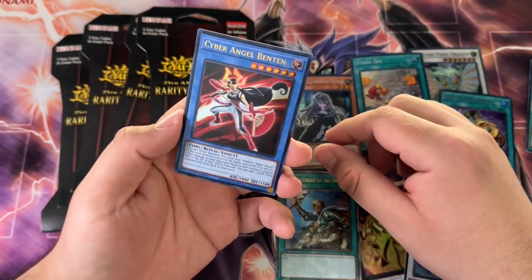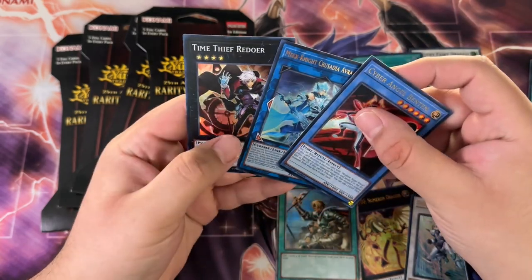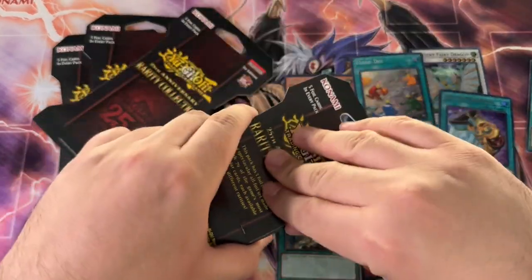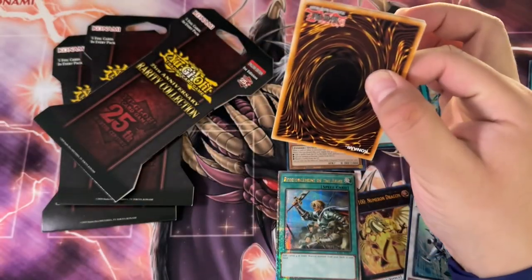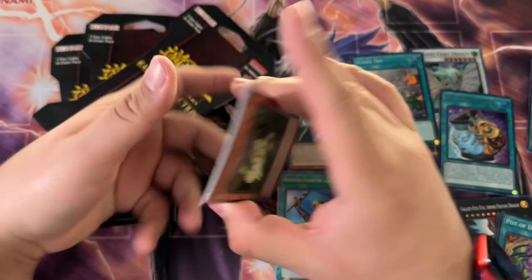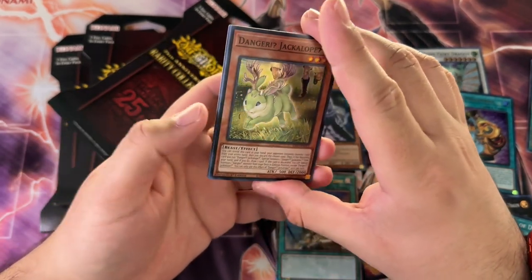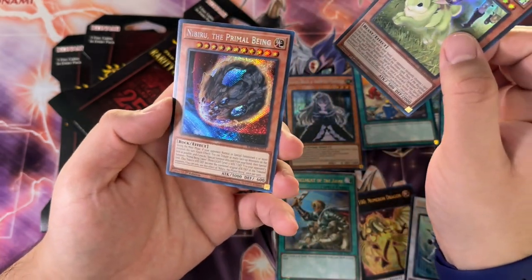We got a Cyber Angel Benten and Mechanite Crusadia Avramax — hell yeah! We did pull the fabled Quarter Century Rare, but I'm gonna be greedy and say I want another one. It's not that hard to pull a Quarter Century Rare so it is doable — we will see. I don't think we got anything in this one.